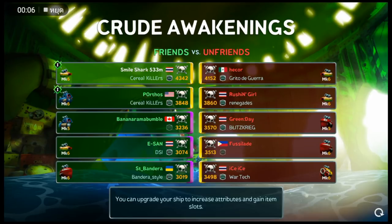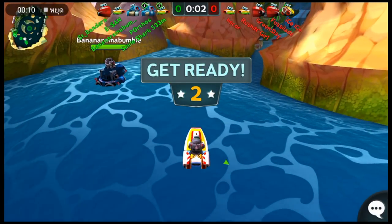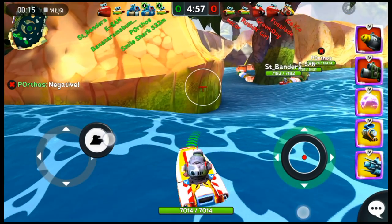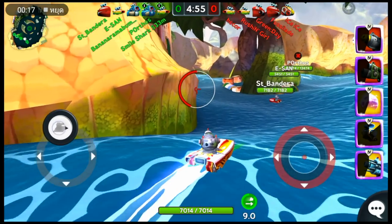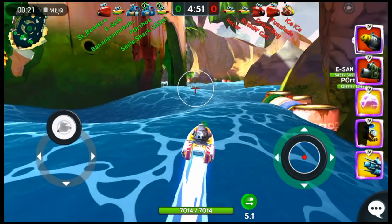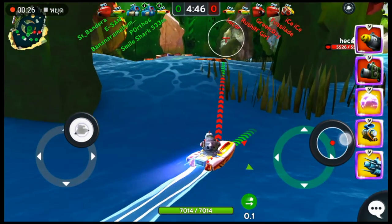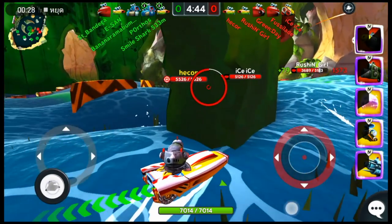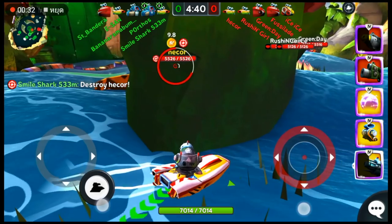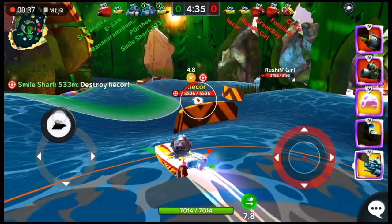Now an important thing to note: when you use a big torpedo, you need to be able to maneuver your boat agilely. So using something like a rudder if you're using a speeder, or gear lube if you're using a shooter, would be very important. Because you'll see with Smile Shark — he will frost a target, zoom past them, and then circle around behind very quickly thanks to his rudder and hit them from the back. It's an awesome combo. It's hard to pull off, but with a rudder it makes it a lot easier.